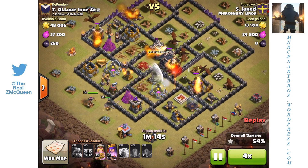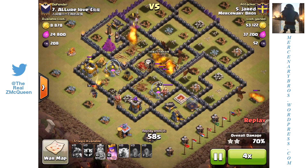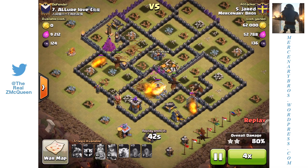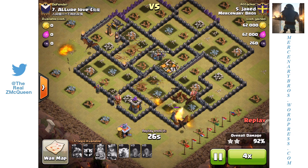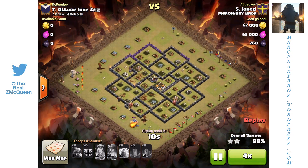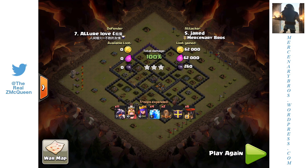Here are the attacks. I'm going to be sharing a Town Hall 9 three-star that involves Giants, Hogs, and Dragons! And another attack that involves Giants, Healers, and Queen Walk with Hogs combined in it. It's super cool, guys. It's super great. Let's get started.